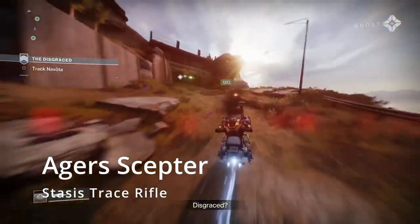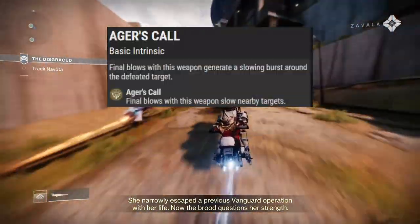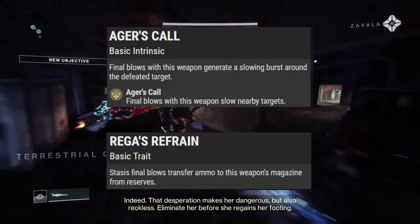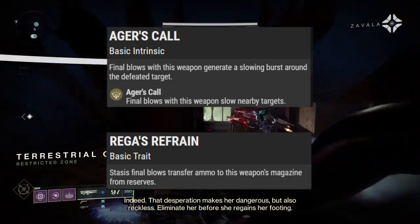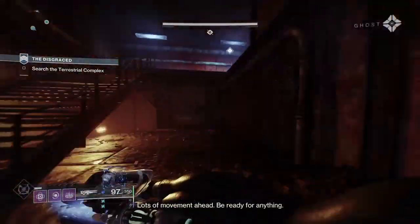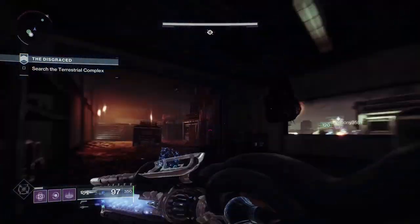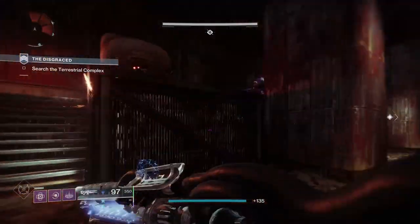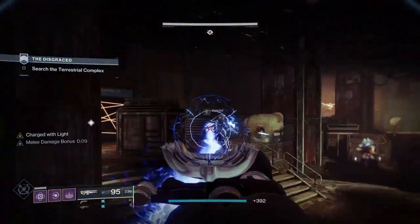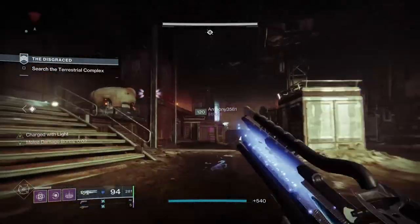The last Trace Rifle I'm going to focus on is Ager's Scepter. This gun has the exotic perk Ager's Call, slowing nearby enemies on kills, and is actually able to freeze them if you get multiple kills. The other perk works with any Stasis abilities. The reason why this is, in my opinion, the best Trace Rifle other than Divinity, is because it can actually be used at range. Ruinous Effigy is good and a lot of fun, but you aren't able to be running around in a Grandmaster with that. Ager's Scepter can freeze an entire group of enemies, and then all you have to do is shatter them — you can do all this at range, and once one of them shatters, the rest will all shatter, and they'll just keep doing damage to each other.